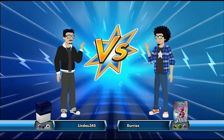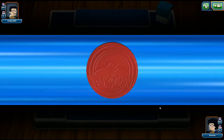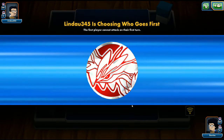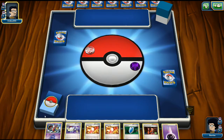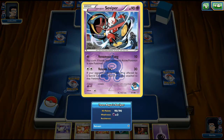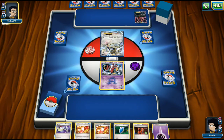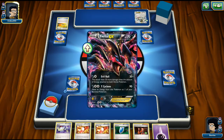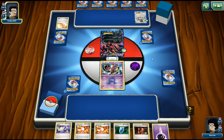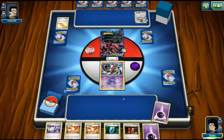Game two against Lindao345 with a psychic and water deck. We start off with Survivor again - really lucky with starting the right basic. We see an Eviolite EX and a Lugia - pretty threatening. Luckily we don't need many energies attached to our Pokémon. This Eviolite EX is getting powered up quickly, so we need to get our basics on the bench fast.